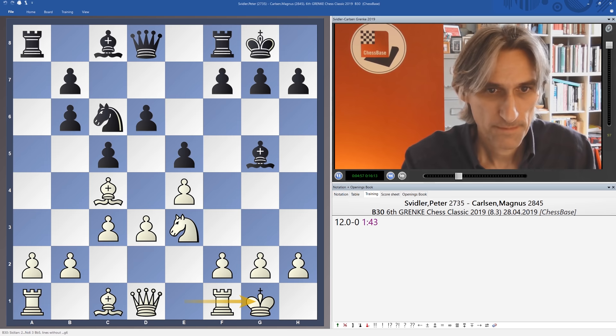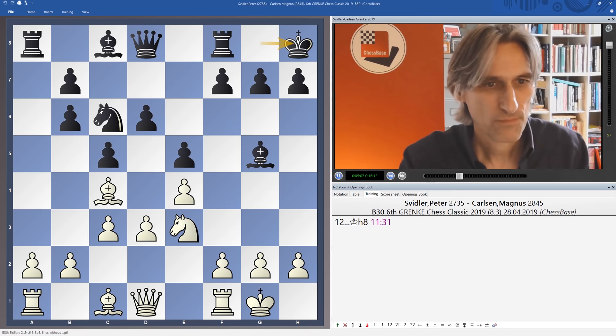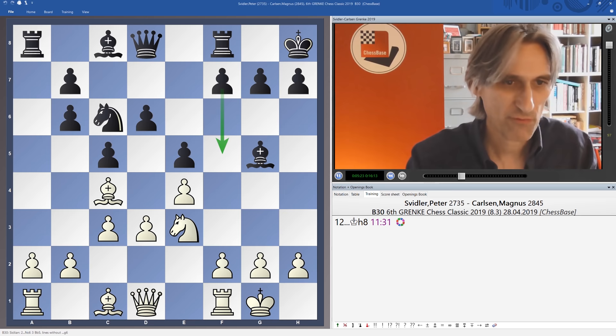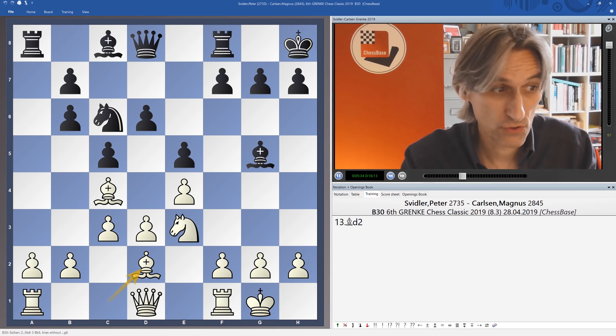Carlsen could have done that, but he plays to keep a little bit more juice in the position with Kh8. This has actually been played before — he thought for over 10 minutes on this move, perhaps refreshing his memory. Kh8 means he's perhaps getting ready to push the f-pawn. Here, Anand against Ivanchuk went bishop d2 and Ivanchuk also had no difficulties in this position, followed by bishop e6. If Nd5, then you can exchange and play f5 with a very free game for black.